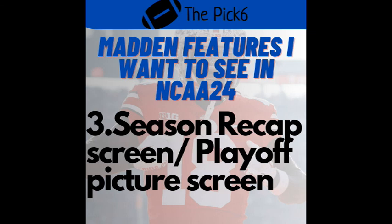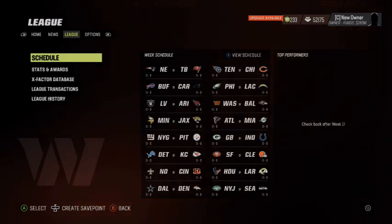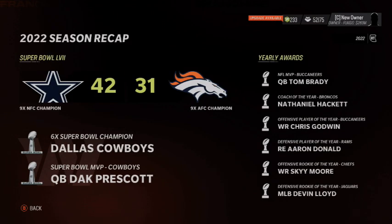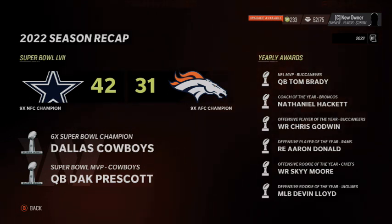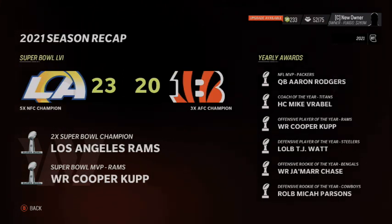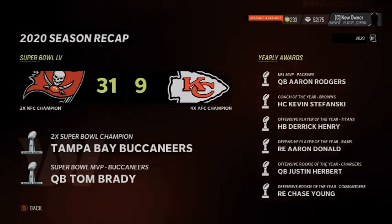Coming in at number three, I have the season recap screen and the playoff picture screen. In recent years, Madden has a season recap where at the end of your season — and you can go back and find the screen to look at previous seasons — you can watch the history of your league. You can see former champions, former Super Bowl matchups, former award winners, all the MVPs, rookie of the year. That would be a really cool screen to add in NCAA football too.